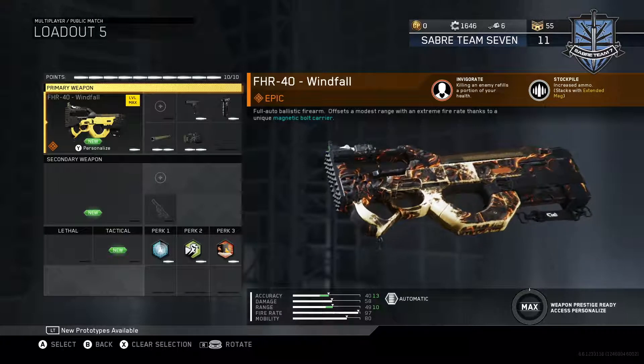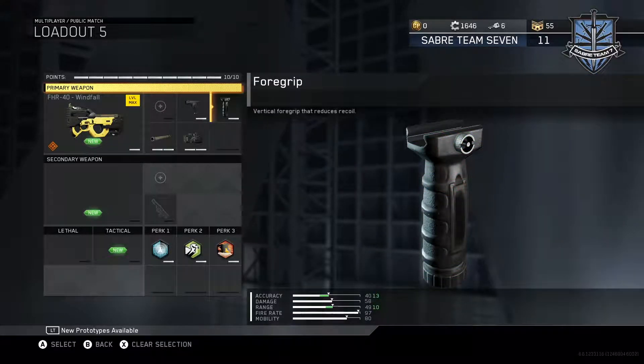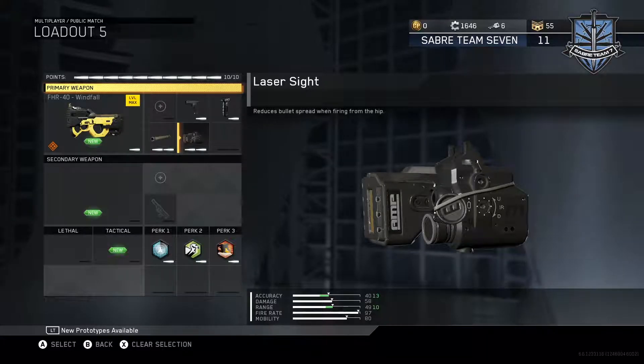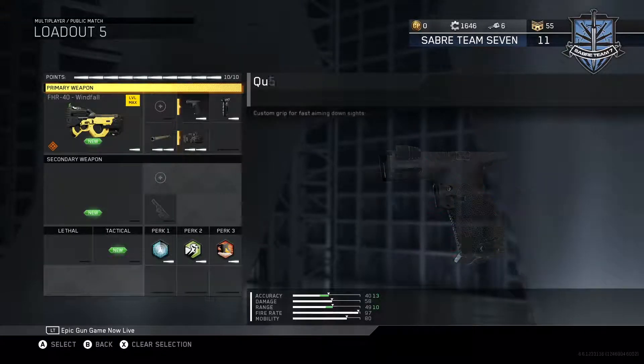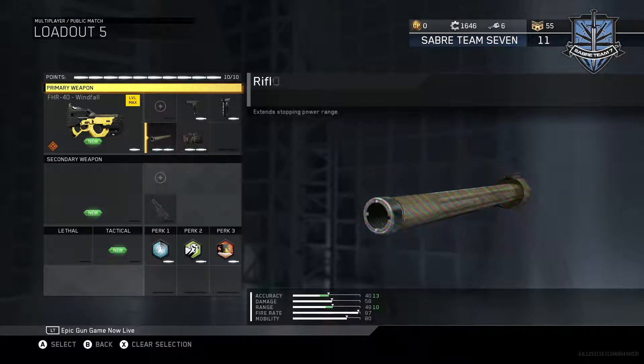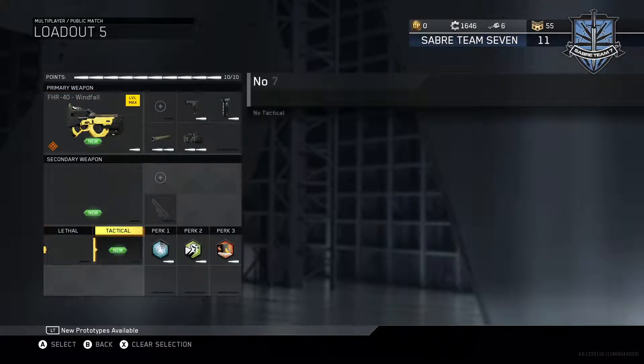What I like about the FHR is it's got a lot of damage. You can't really shoot it at any kind of range consistently, but if you're going to rush — which is what this class is about — this gun is phenomenal with the Laser Sight. And with the Windfall variant you've basically got an extended mag built in, which is really nice because this gun shoots ridiculously quick.